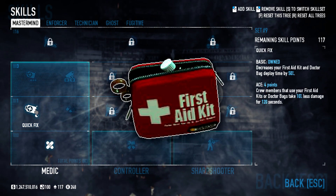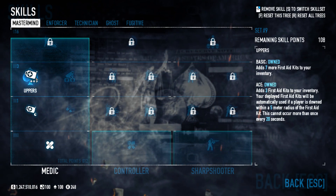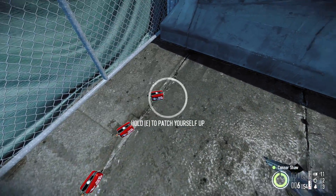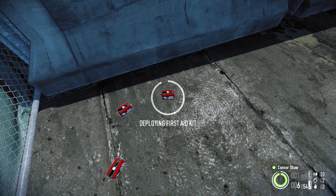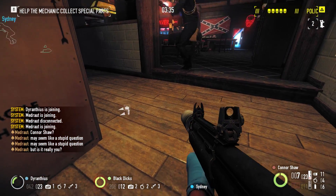By default, you get 4 first aid kits. However, with the aced uppers skill, a player can carry a whopping 14 of them! First aid kits can be placed very quickly, even more so with the basic quick fix skill, and upon use will restore the player's health entirely, similar to a doctor bag.